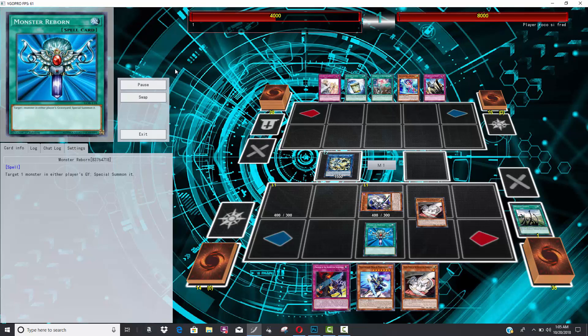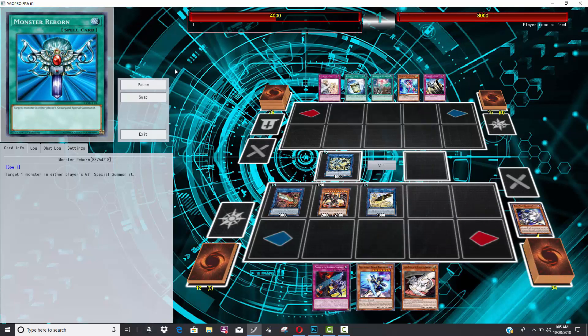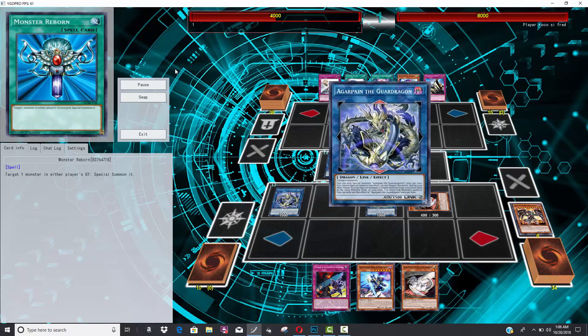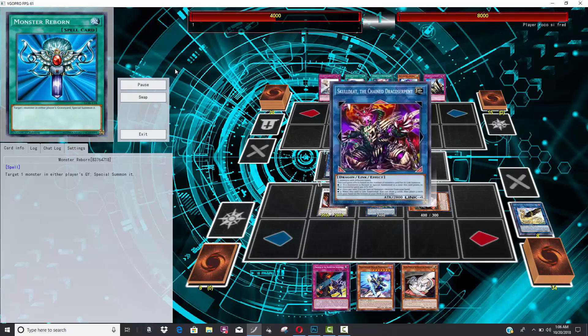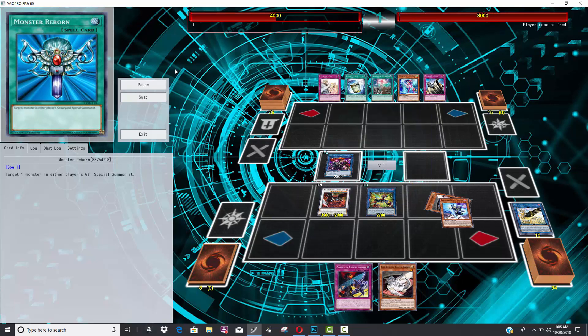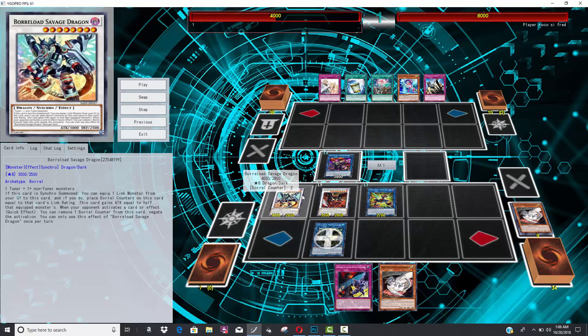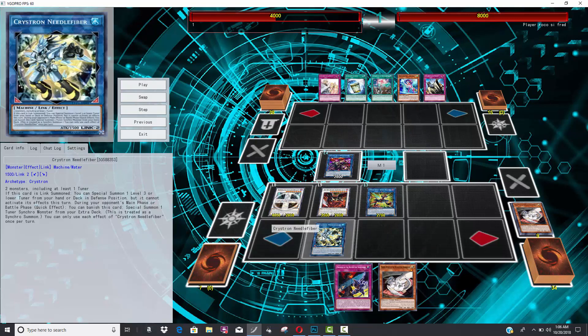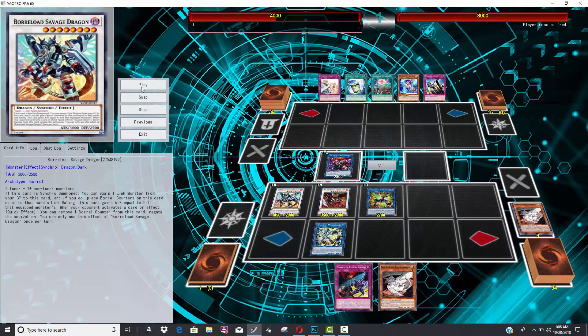Once they establish that lock, there's no coming back unless you have super removal like Evenly Matched or Raigeki. Needle fiber gets the deck rolling — all it needs is a couple of those Buster Blader monsters on field. Then you go into the guard dragon link monsters, pull Red-Eyes from your deck, activate the effect, pull it from the graveyard, and get Hot Red Dragon Archfiend Abyss. Check out the cover card of Savage Strike — Borrelload Savage Dragon hitting the field with two Borrel Counters, bringing back needle fiber with all types of negation.